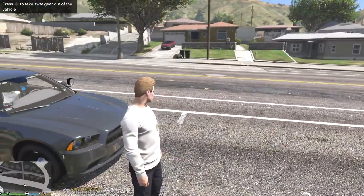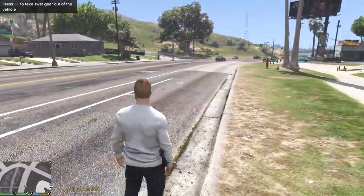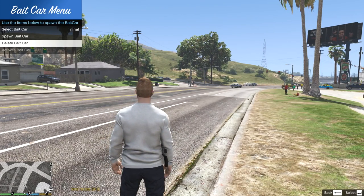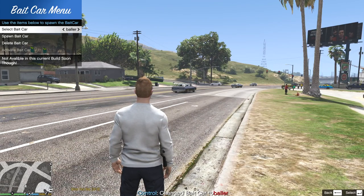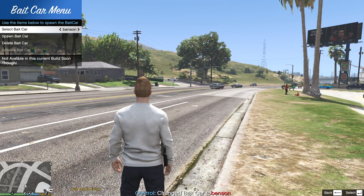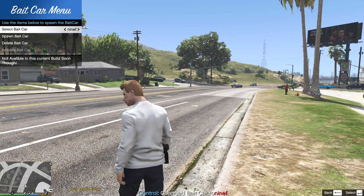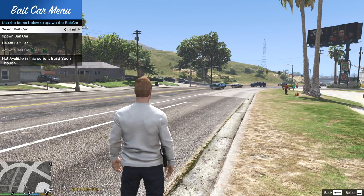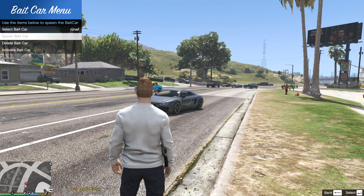We have had a lot of complaints here in Mirror Park of stolen vehicles, so we're gonna do this operation here. We're gonna spawn a Bait Car vehicle and go hide to see if somebody steals it. This is a totally new Bait Car mod — I've never used it before and it's pretty cool. I actually like the interface. We can select different cars, which is pretty cool. The selection is not huge but the mod is still in progress and it's been updated. So we're gonna select the 9F and spawn this Bait Car.